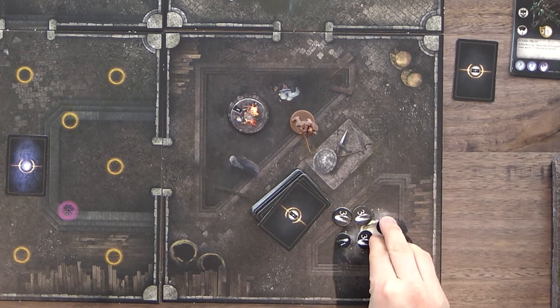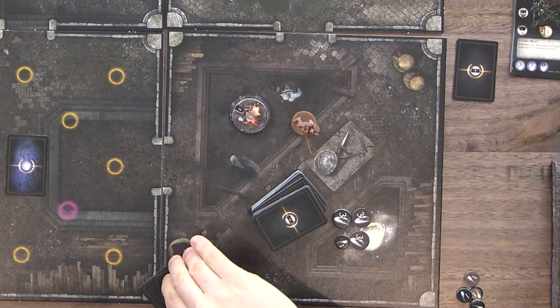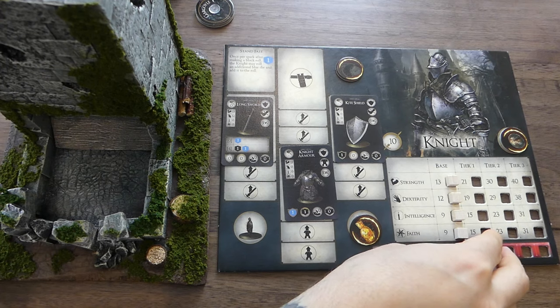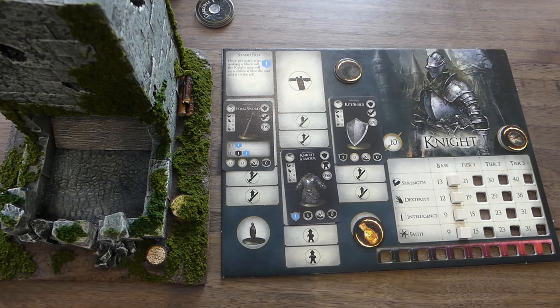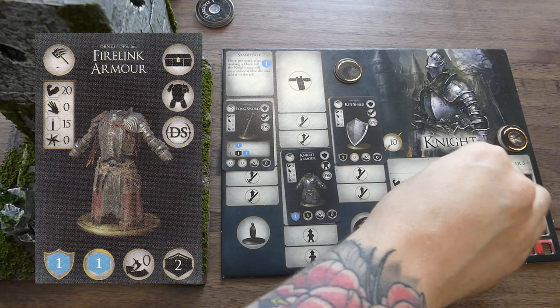I'll buy two more cards for another four souls. We got the Firelink armor, which is not too bad, and the Sunless armor, which is also not bad. I can use the Sunless armor if I upgrade my faith once, but the Firelink armor adds an extra two defense and I'd only have to upgrade twice to use it.